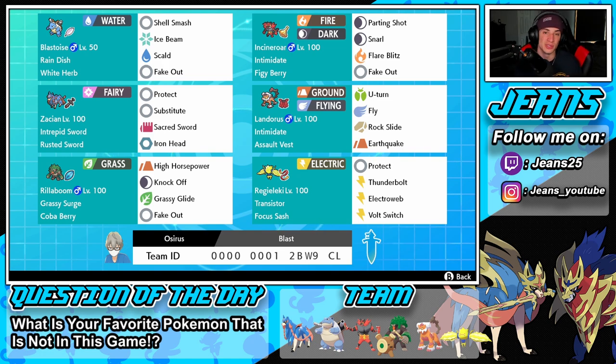We have Zacian with a Substitute set — Sacred Sword, Iron Head, and the Rusted Sword for that plus-one attack boost every time it swaps in. I've never used this Substitute Zacian set but I've seen people using it and it looks like it rocks. Right next to Zacian is Landorus for another Intimidate drop, so we have two Intimidate Pokemon to roll after physical attackers. Landorus also has Soul-Heart — wait, Soul Fist — so it can soak up shots with U-turn, Rock Slide, and Earthquake.